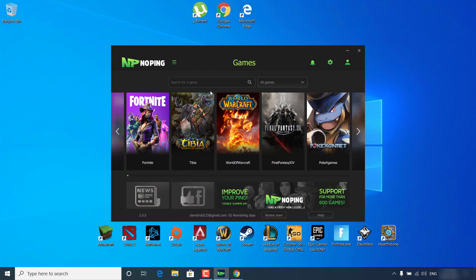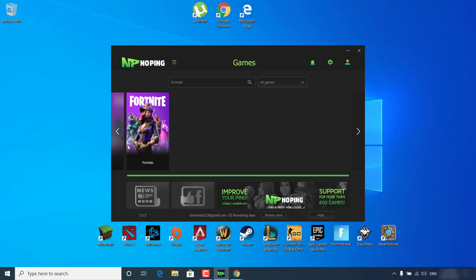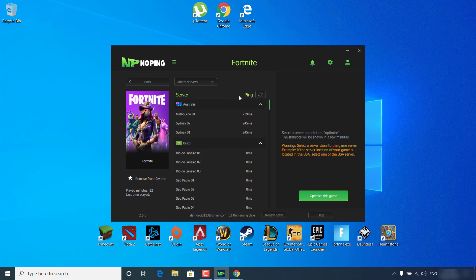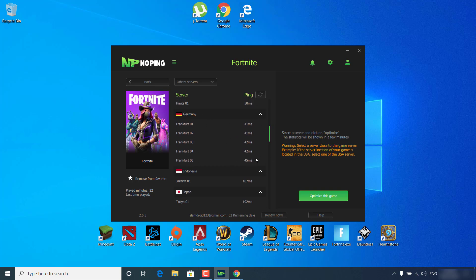Click on Fortnite right here, or if you don't find it, click on 'Search for a game' and type Fortnite. Now click on Fortnite and click on 'Select the server'. Click on where it says 'Premium servers' and click on other servers from the list. Click the refresh button and wait for the ping to show up. Now choose the server closest to you — for example, Germany is the closest to me, so I'm getting 41ms with Frankfurt 1, which is the lowest ping. Click on the server, select it, and click 'Optimize the game'.